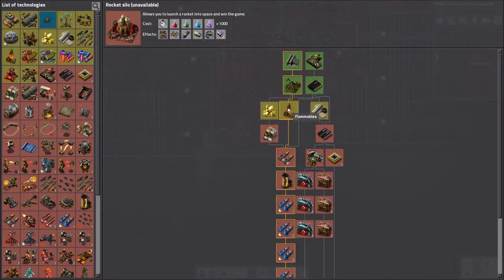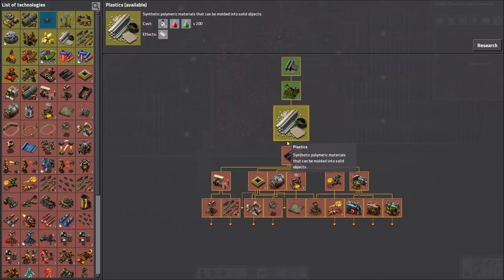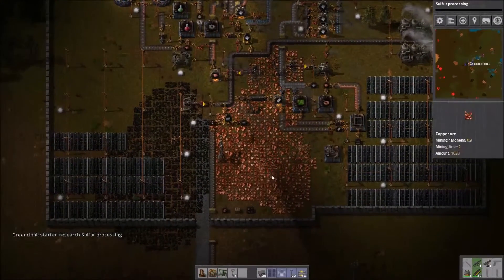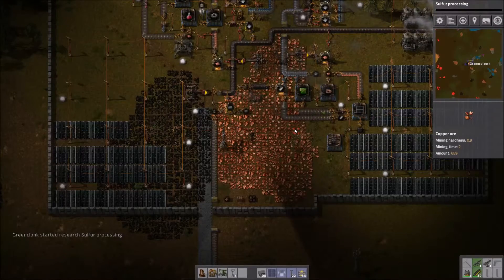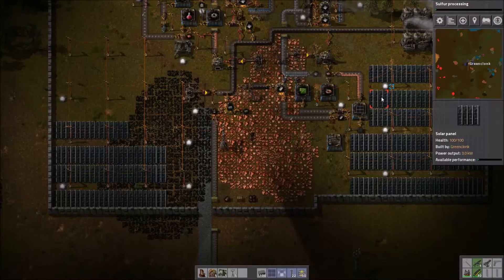I'm also gonna need flammables. The rocket part: rocket unit, control unit, rocket fuel, low density structure, and rocket silo — holy shit, a thousand steel, a thousand concrete. I might not play this game till the very end. Might just do like twenty episodes or so. Well, I hope you enjoyed the episode — I was mostly reacting because I'm getting back into the game after about three weeks, almost a month. I hope to see you next time, bye.